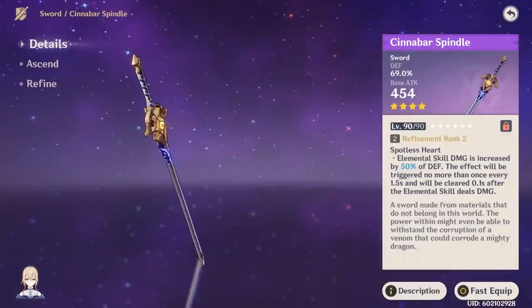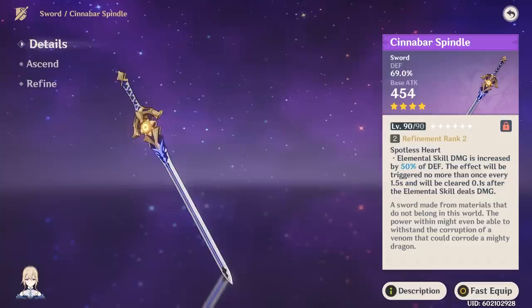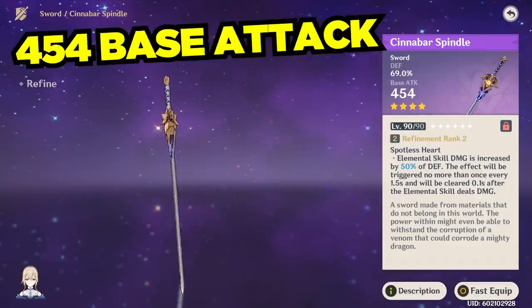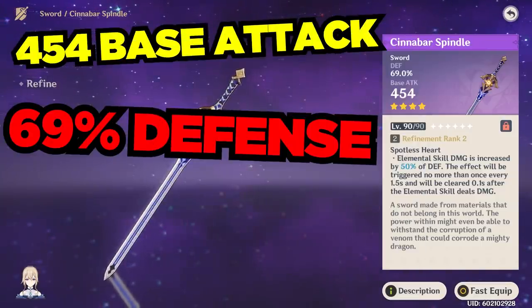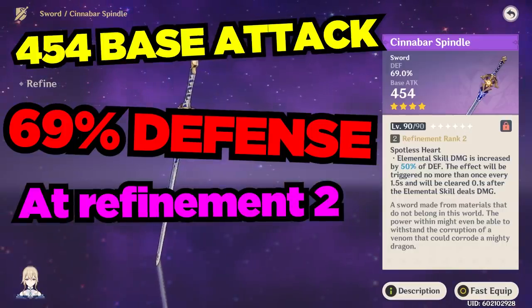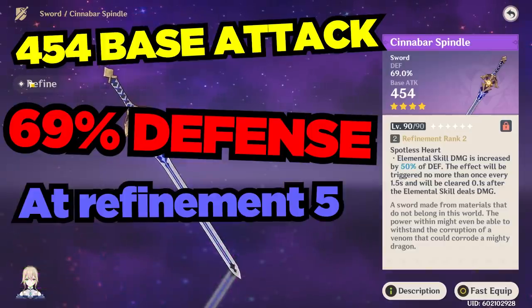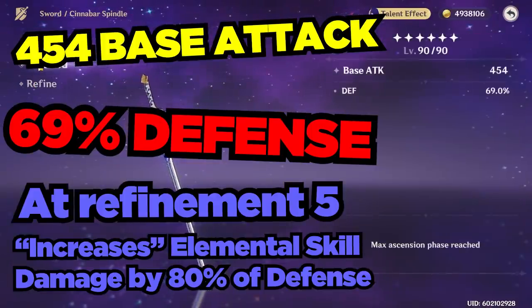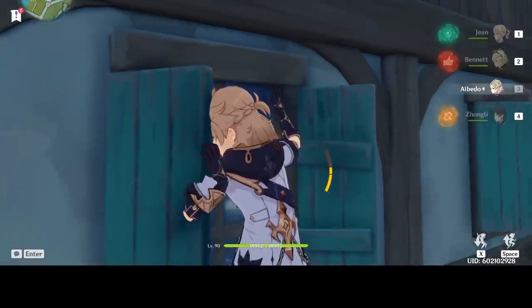Let's quickly go over what this weapon does and how it works. At level 90, this weapon has a pretty low 454 base attack and 69% defense. As of making this video, my Cinnabar Spindle is at refinement 2, and it increases elemental skill damage by 50% of your character's defense stat. At refinement 5, this will be 80% of your character's defense stat. This effect can occur once every 1.5 seconds.